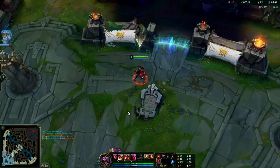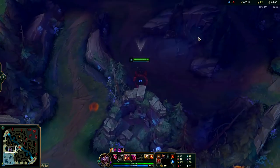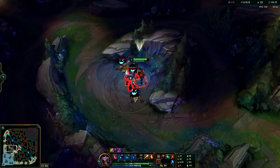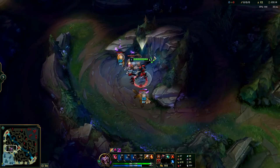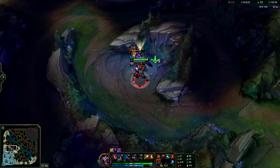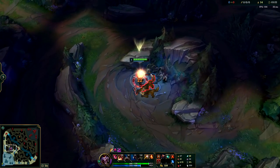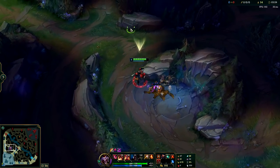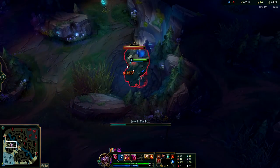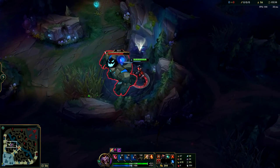After you finish your golems, you have the option of ganking the closest enemy laner, or you can recall, get a Dark Seal, get a pink ward, and clear the rest of your jungle and work yourself into a gank. Since this route pulls you away from the rest of your jungle, I wouldn't recommend it if you're not going to gank right after golems or if you can't invade the enemy jungle — it does leave your full blue side exposed. If you do neither, this route will just end up costing you a lot of gold, experience, and time.